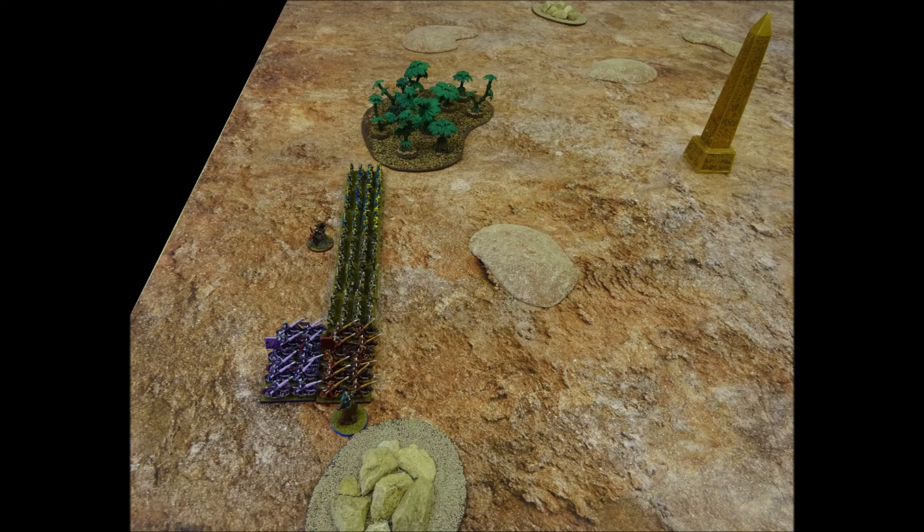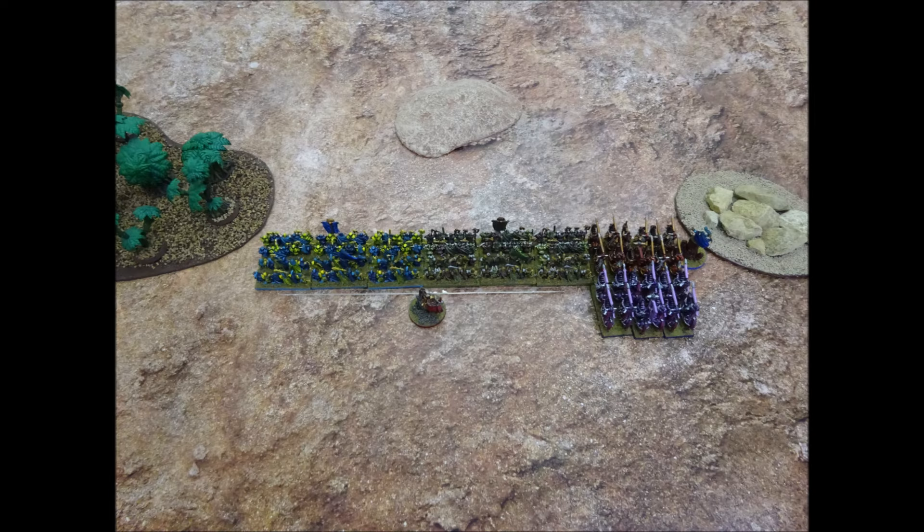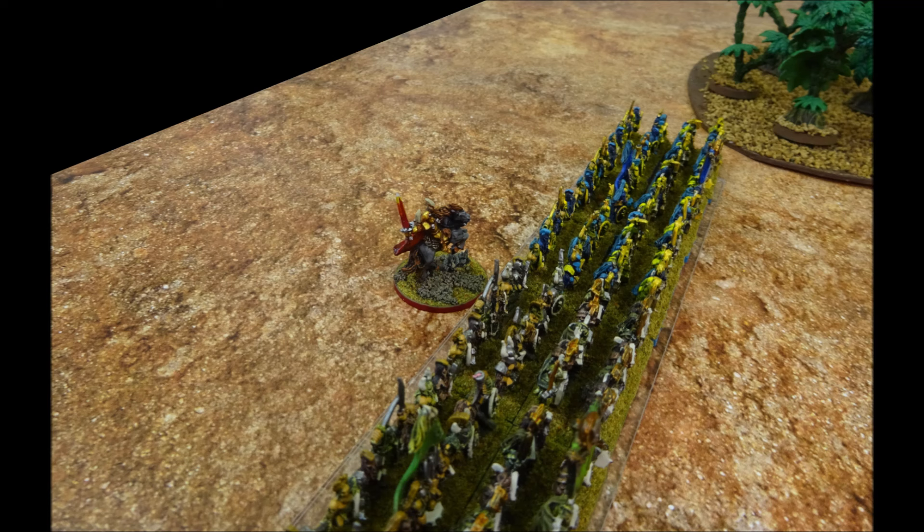We elect not to use the scouting rules, so do a simple roll off to determine deployment order. Chaos loses this roll, so must deploy first. They choose to set up all their units in the open ground between two pieces of defendable terrain. The cavalry are placed together on the right, while the infantry holds the centre. The sorcerer deploys by the knights, and the general takes up position at the rear of the army, ready to issue his first command.